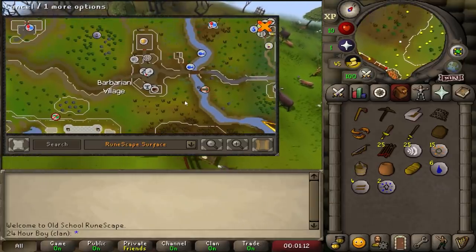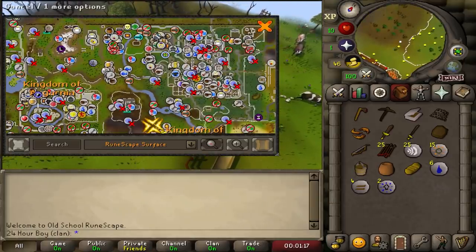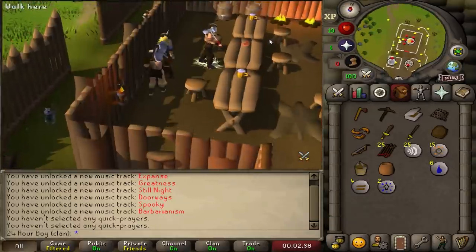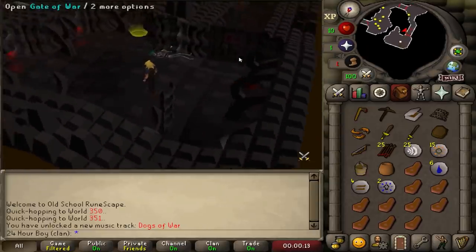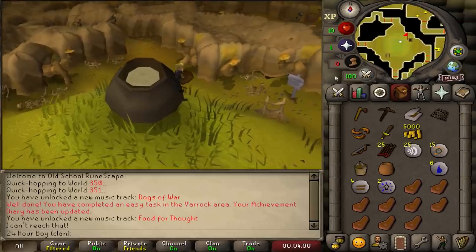My main concern is money and we're gonna solve that problem at the Stronghold of Security, west of Barbarian Village. There's some cooked meat that spawns right here — let's take this. We'll have to run past some bad guys. I already activated my authenticator on this account so I won't have to do that here. First floor: 2k, next floor: 5k.